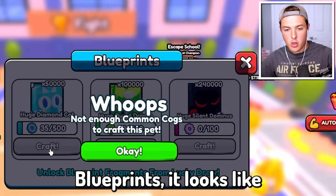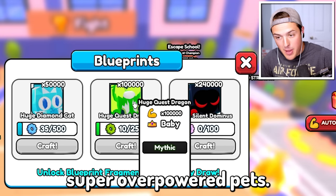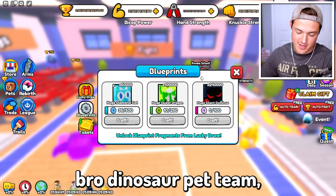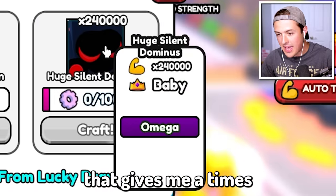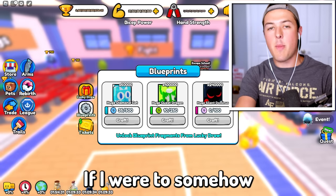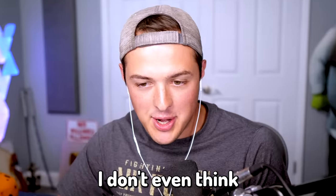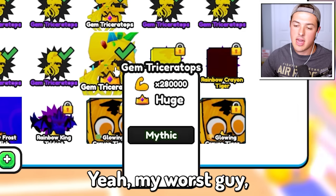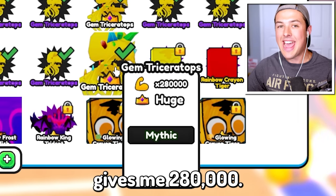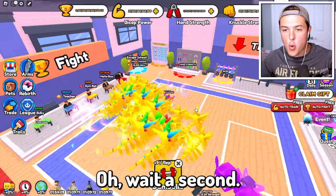So if I go back to the blueprints, it looks like after a while you can craft these super overpowered pets. But the thing is, with my Beckbro dinosaur pet team, even this one that gives me a times 240,000 multiplier — if I were to somehow get lucky enough to craft that, I don't even think it would go on my team. My worst guy, my Gem Triceratops, gives me 280,000. So it's not even worth it.